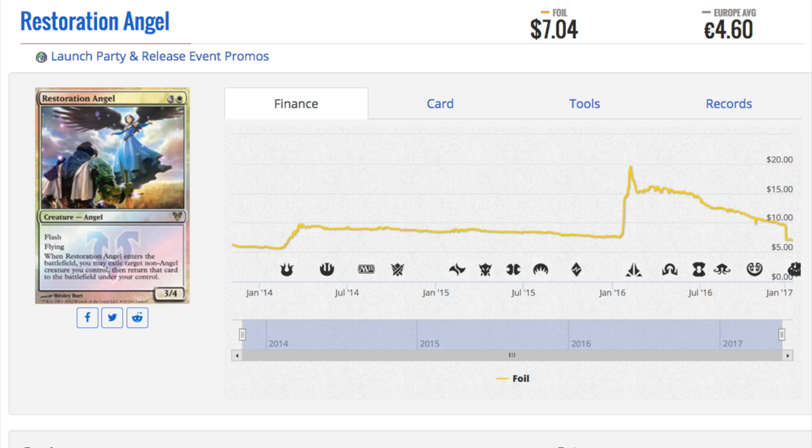Ajani was a great promo. Restoration Angel was another one — one of the problems was if you knew a card would be good, and everyone knew this card was good. It's a four-mana white angel with flash and flying that blinks a creature — a very strong card.